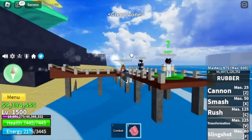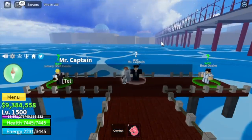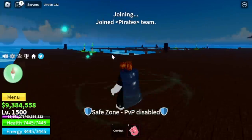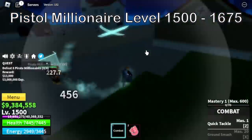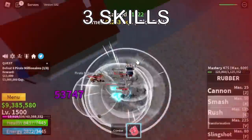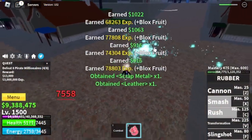Now head to the green zone. Make sure to finish the Coliseum quest. Talk to Mr. Captain and welcome to the third and final sea. Congratulations — we got our badge. First target is the pistol millionaires. You need 3 skills to defeat them — that's 2 skills and one left click.